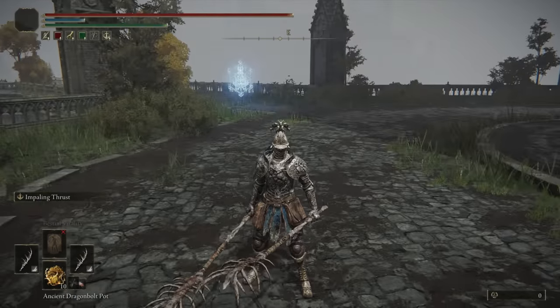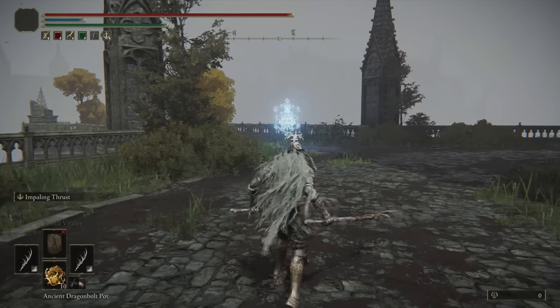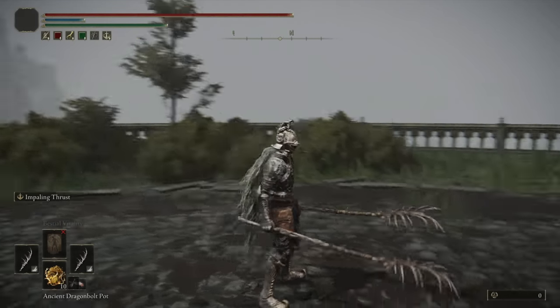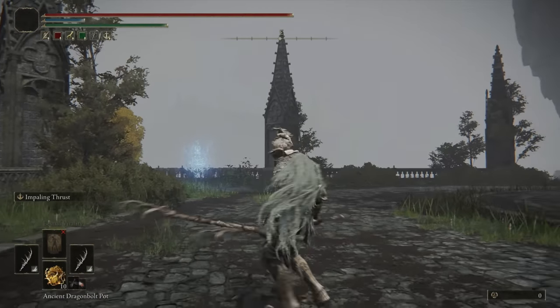Looking at the Dual-wield moveset, the Dual Light Attack chain is just double thrusts, pretty similar in speed to the regular R1. Whether you choose the Light Attack or the Dual-wield Light Attack, the speed and range are similar, but the damage output on the Dual-wield moveset is far superior — especially with any status buildup, as dual spears build that up much faster than a single spear.